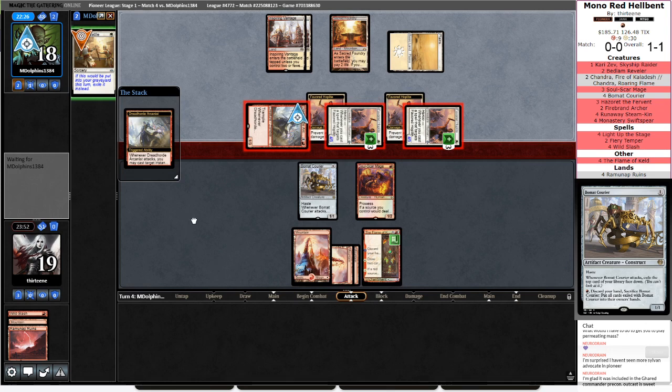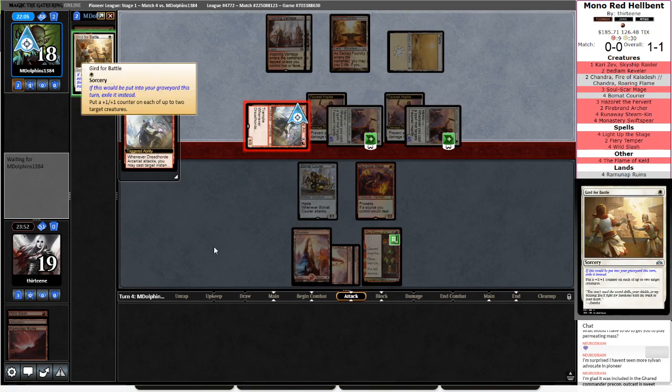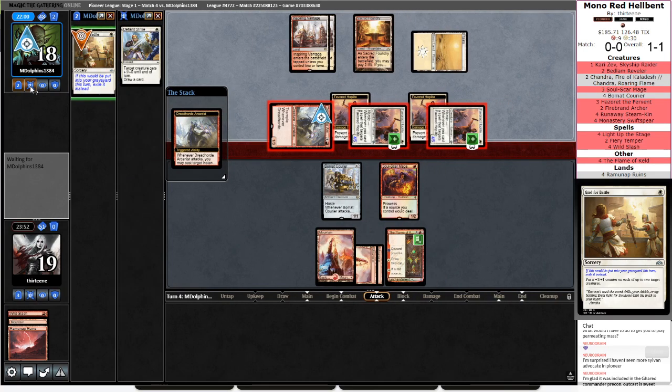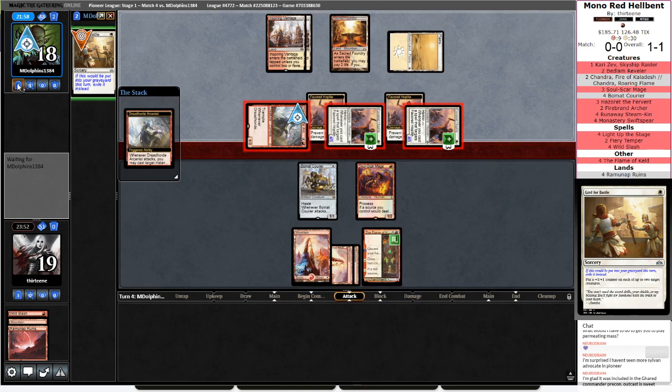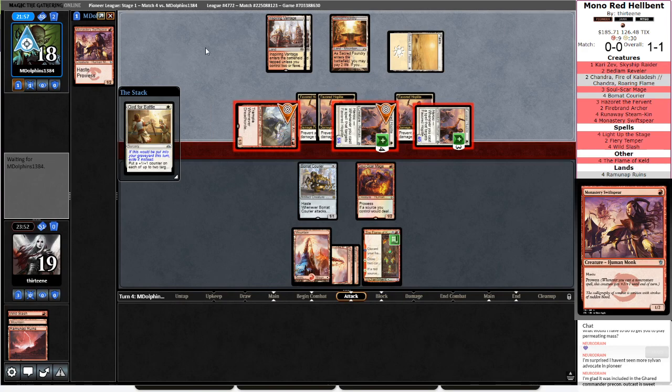So we're likely just going to eat four damage here. Hope that this Flame of Keld gives us our combo and then we'll try to combo at the end. Growing these out of damage from our deck is pretty core to beating us and they had exactly the right card to do it. A little interesting that they led on Swift Spear — they had a Swift Spear on one, so they're a really aggressive build.